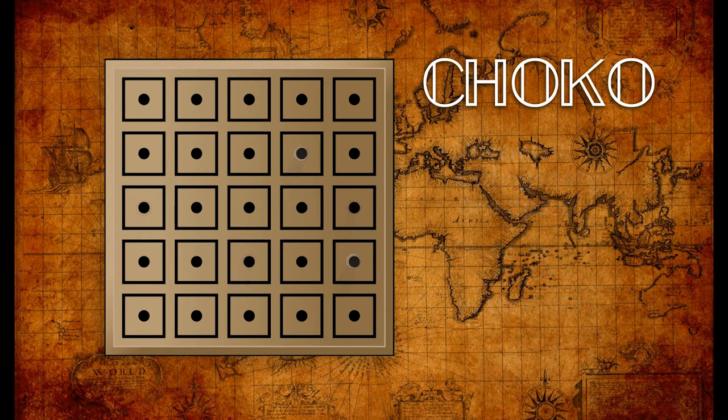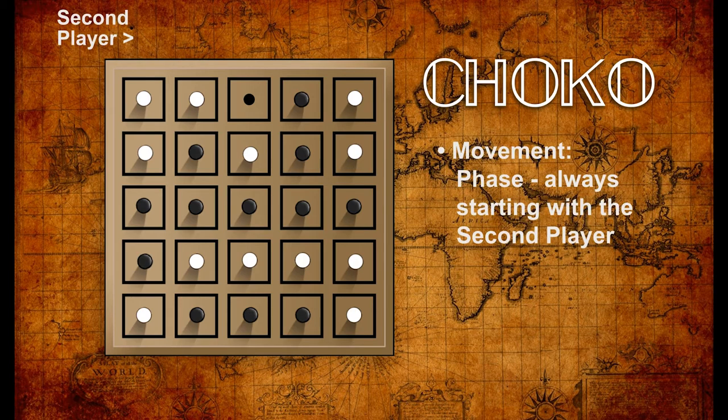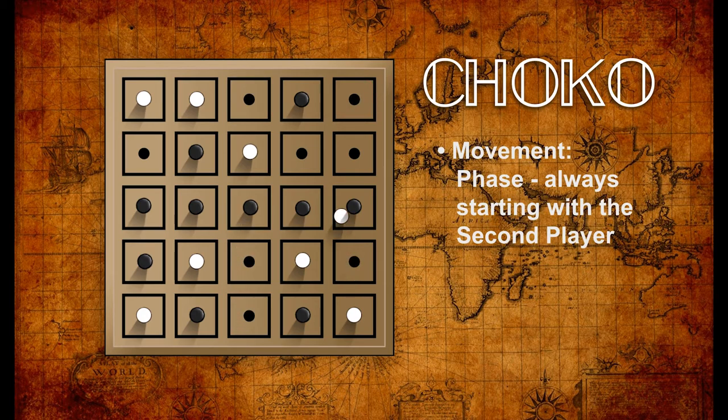After the last peg is placed on the board, no matter which player's peg it is, the second player gets to execute a move or a capture. When only one player has any pegs left in play, they win the game. It is possible to reach a point with both players having three pegs left, in which case the game is a draw and neither player wins.